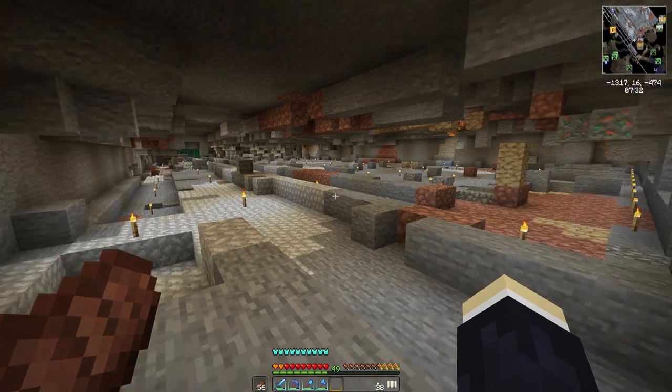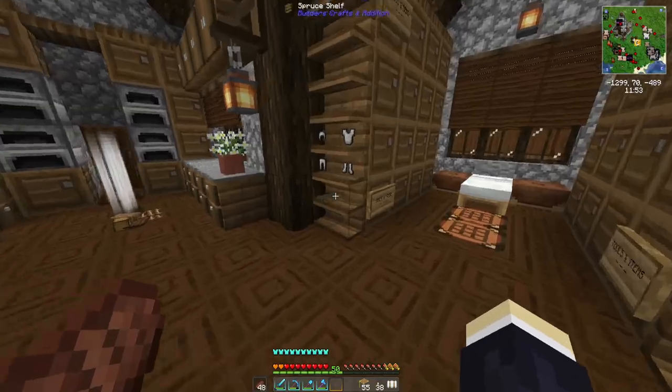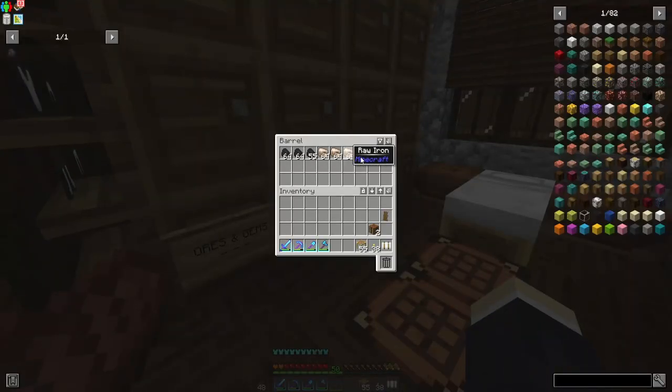We can probably stop now because we have four barrels full of cobblestone and a bunch of coal — which is not enough, we'll get more — but this iron should be perfect to get us started.